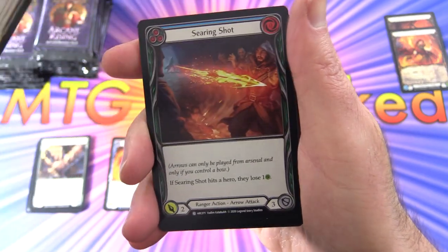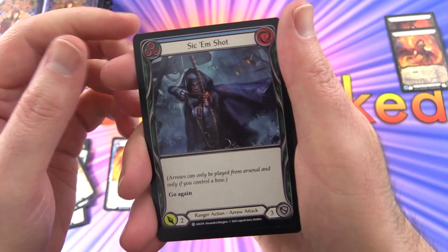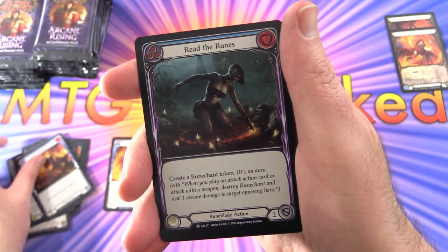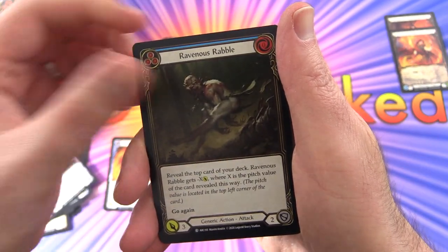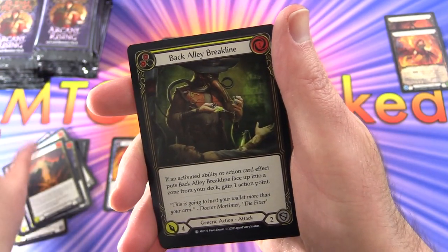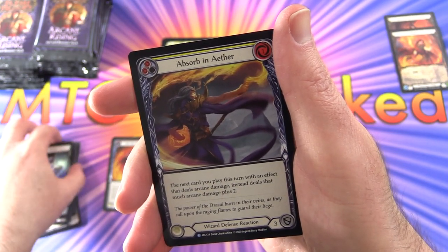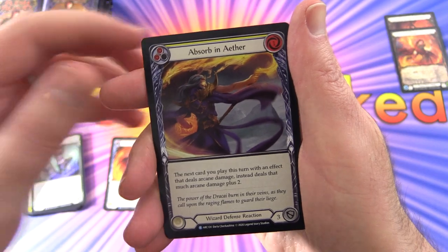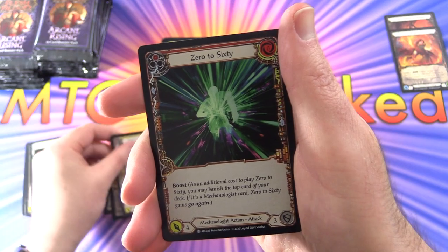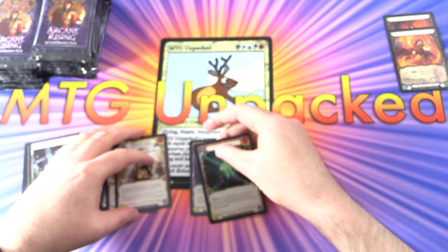Next up we have Overloop, Searing Shot, Locked and Loaded, Sikkim Shot, Amplify the Arknight, Scalding Rain, Read the Runes, Ravenous Rabble, Fate Foreseen, Fervent Forerunner, Back Alley Brake Line, Null Rune Boots. The rare is Absorb in Aether, Pedal to the Metal, and a foil 0 to 60 — another common foil.